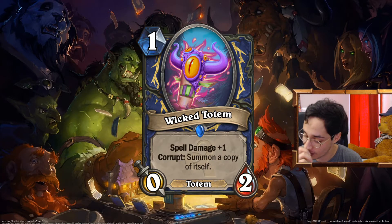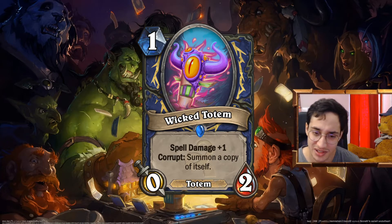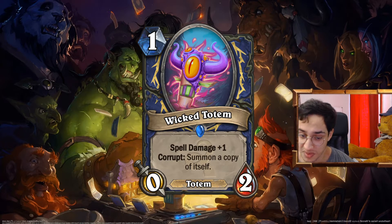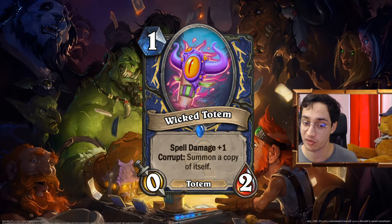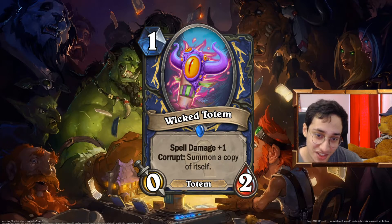I know, Shaman players — your favorite totem got absolutely murdered in cold blood, so I'm printing it back. 1 mana 0/2 Totem: Wicked Totem, with Spell Damage +1, and Corrupt: summon a copy of itself on Battlecry. That's a good card for totem decks — the Spell Damage isn't really that useful in totem decks, but it's quite good. And in burst decks, you're probably going to play a card costing more than 2, so having +2 Spell Damage can be pretty good — especially on two different minions. On one minion your opponent only needs to clear one minion to get rid of both spell damage. Here, they have to clear both. The art was just too good — after I saw it, I had to make a totem that corrupted itself.